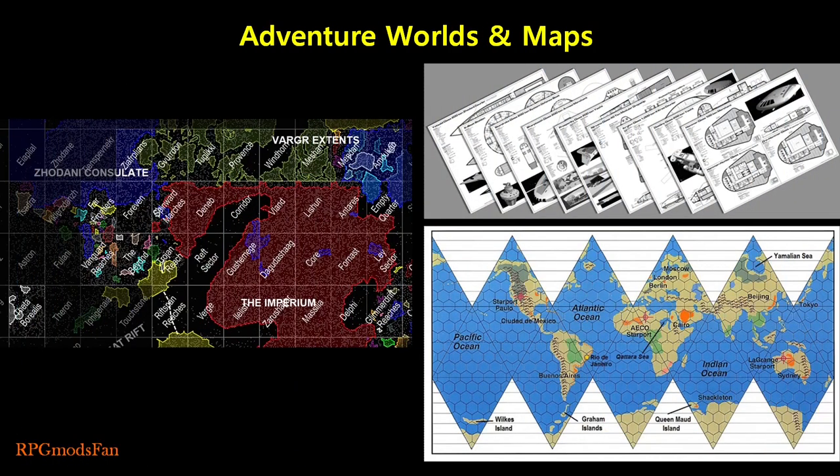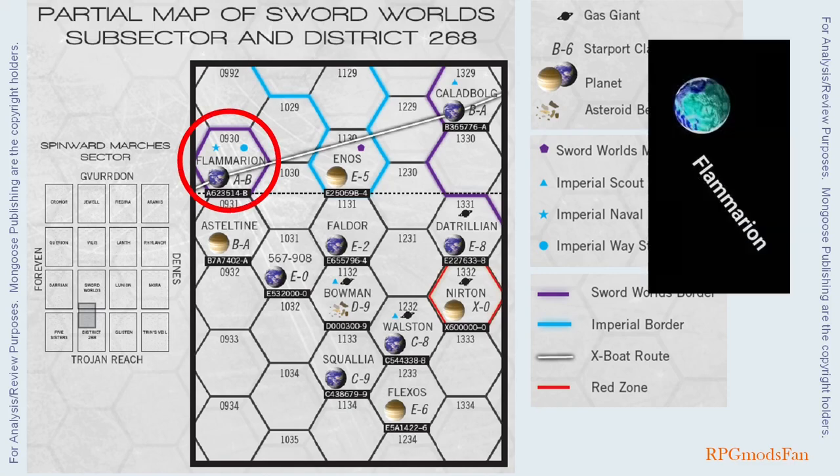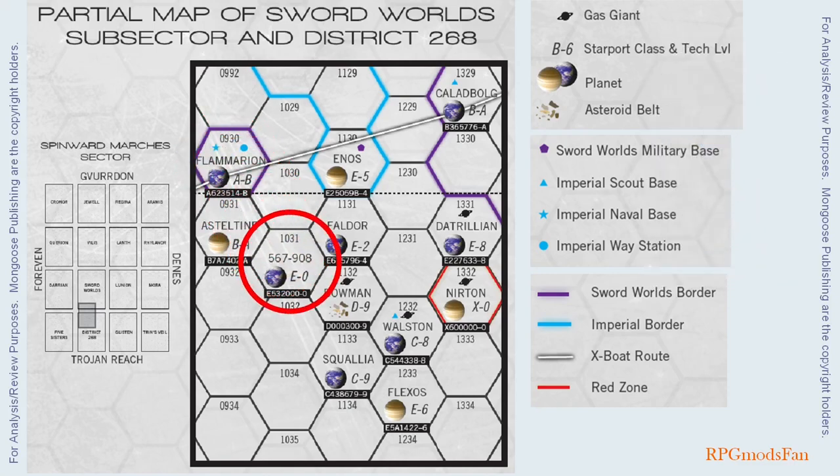I will now walk through the adventure's various worlds and maps. Let us start with the adventure's hexagonal map, where each hex is a parsec, or 3.26 light years, in length. The travellers begin on Flammarion. From there, they travel to 567-908, a drab, dreary, and depressing planet. They then travel to Wollstone, where the bulk of the adventure takes place.